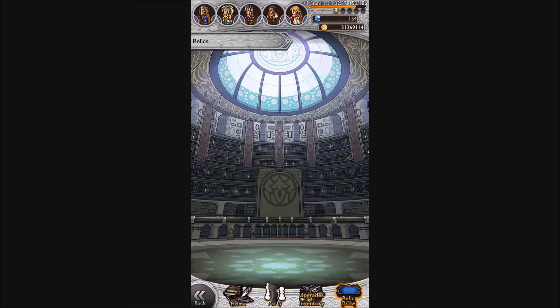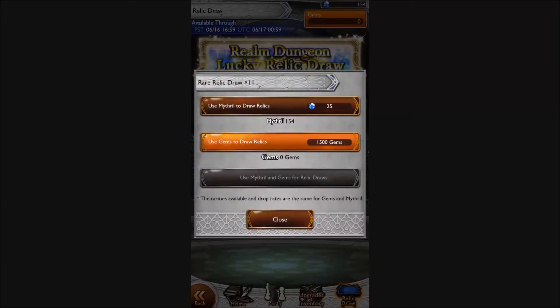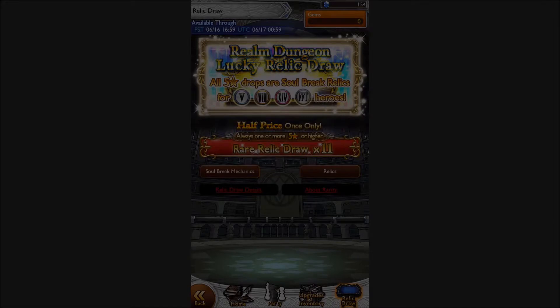There's a big pool of relics to go for — I think there's like 96 relics in all and I've got 24 of them. I don't like my chances, but it's a half price relic draw at 25 mythril, so I'm just going to go for it and see what we get. No turning back now, let's get on with it.